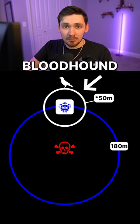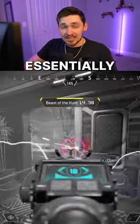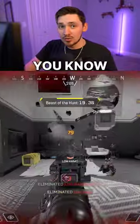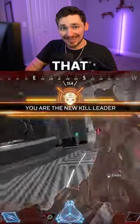The raven spawn is generally 50 meters from Bloodhound, although sometimes that can differ because of mountains and terrain. Essentially, you can treat Bloodhound like a Walmart version of Crypto. Whenever a raven spawns, you know that you have at least 180 meters from the nearest enemy at that given time.